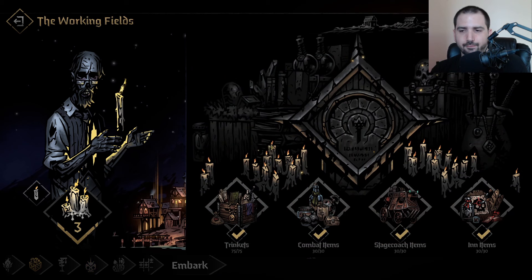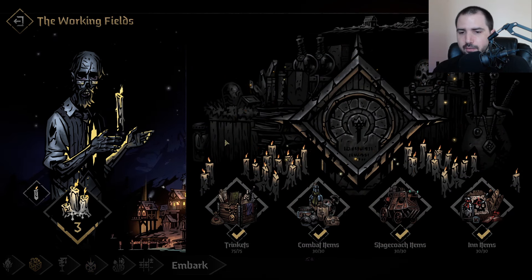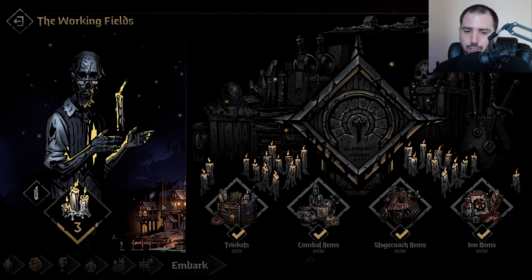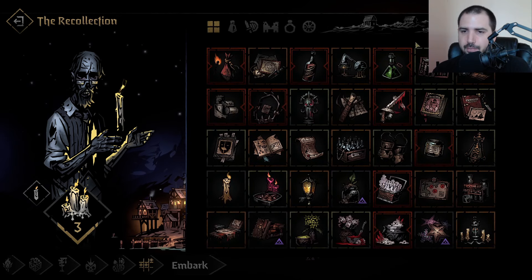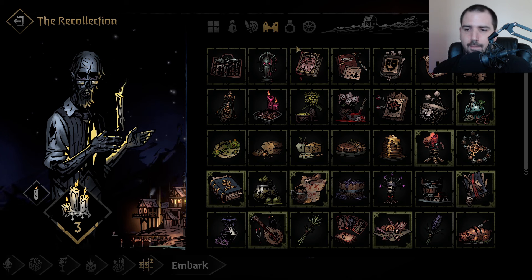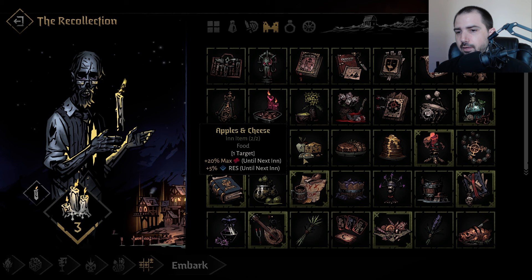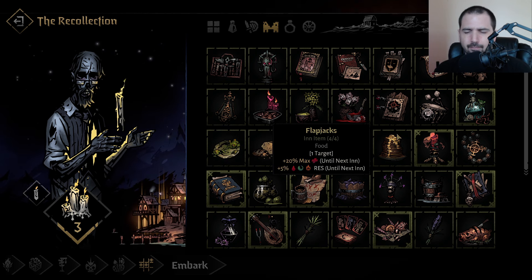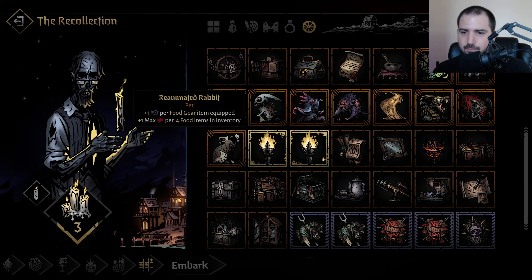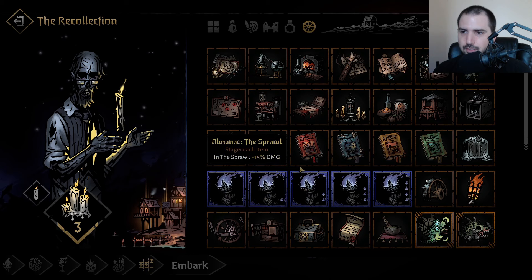The Working Field is the slot machine. Everything that comes out of here is random — you put in a couple candles and it spits something out. You don't have any choice on what appears. The things you want to try and hit are some other source of food: bread is good enough, apples and cheese. I think you start with the griddle for flapjacks, which is honestly okay enough for your food needs.